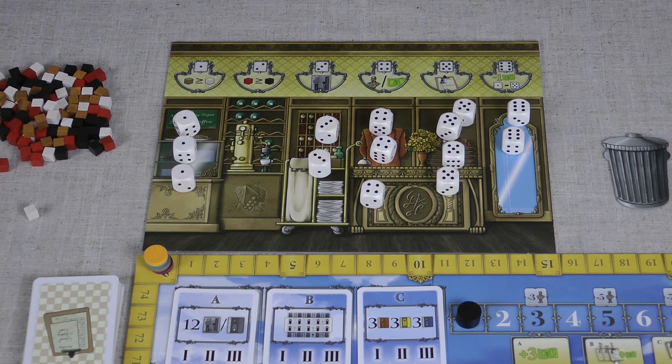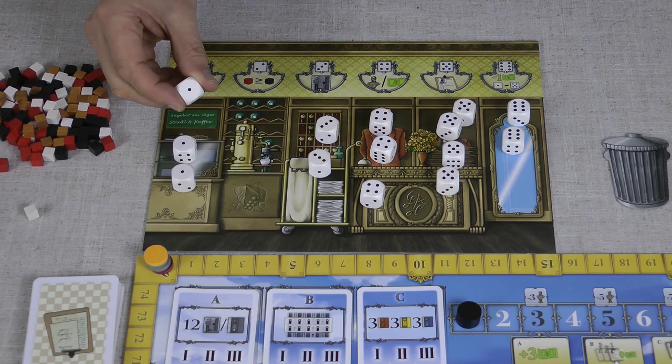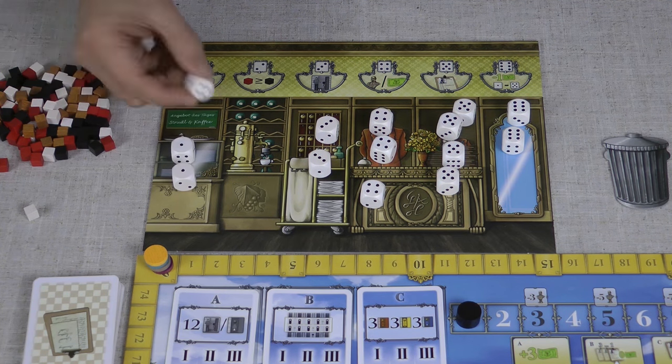The die you choose determines the action you take. When you select a die you get to perform that action a number of times equal to the number of dice on that action space. So if I choose to take this one die here, I get to perform this action three times, because there are three dice there, and then I take the die.